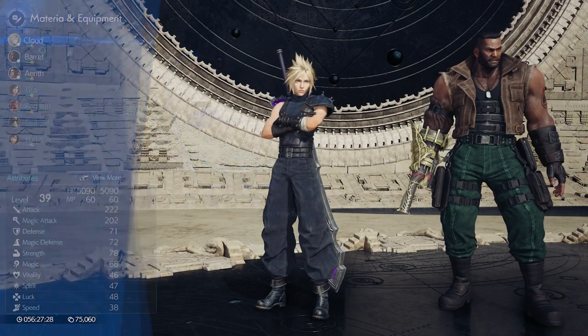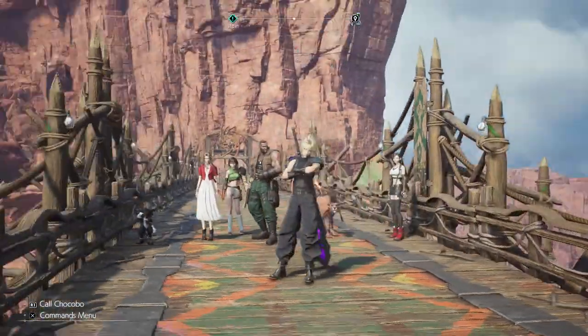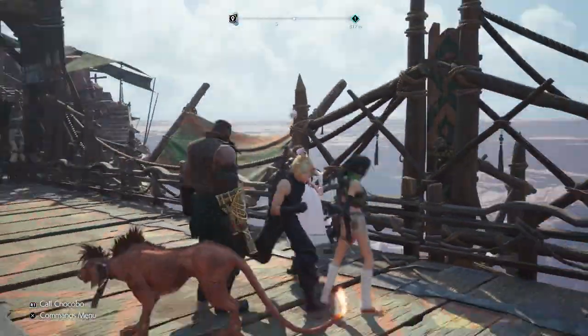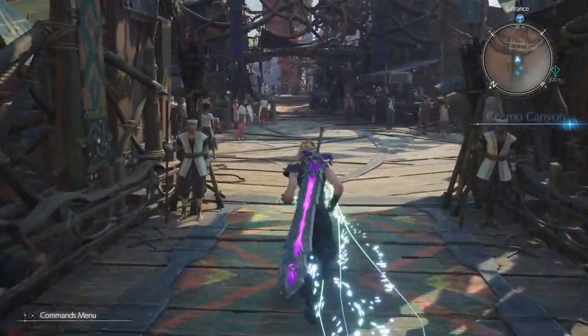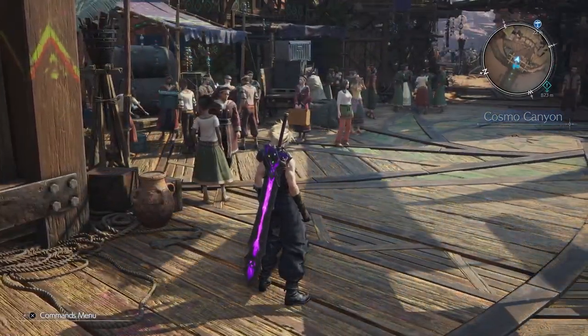Today I'm going to talk about how you can get down to the Cosmo Canyon. The village is the normal upper section on the mountain, and basically this is part of the story. They're going to tell you to go from here back to the airspace.